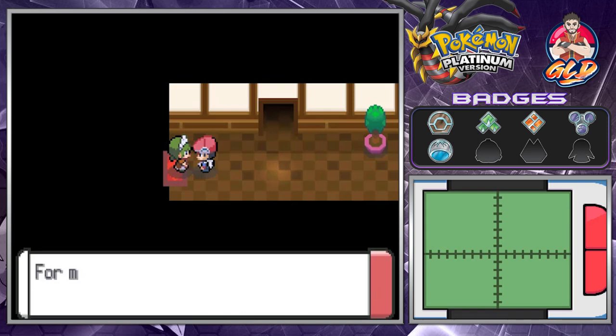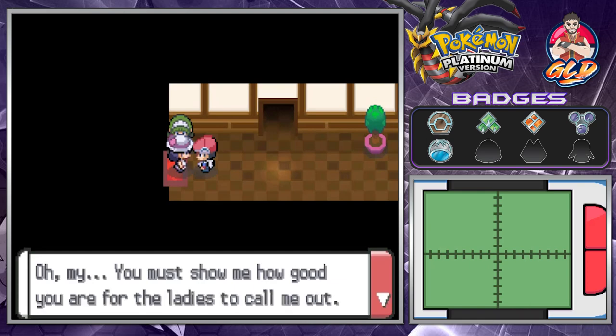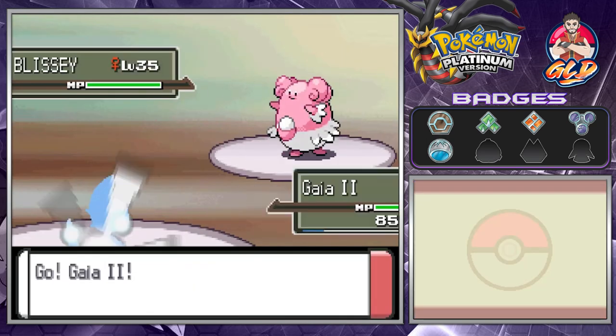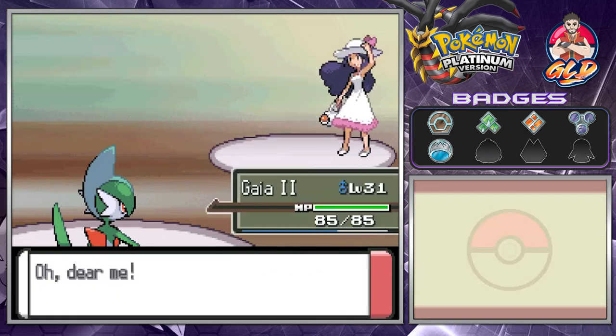We're going to be getting an item. Here is the special gift — where's Lady Celeste? You must be good. We beat everybody in six turns, and she has a Blissey who is a tank of a Pokemon.